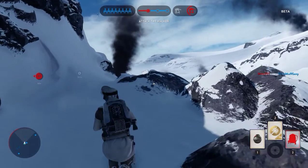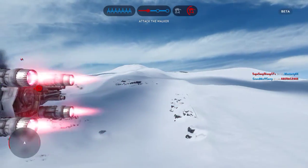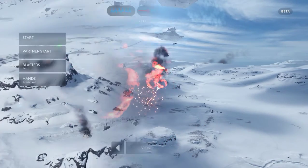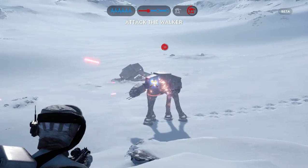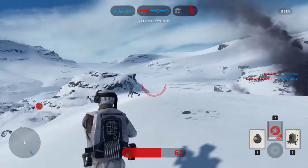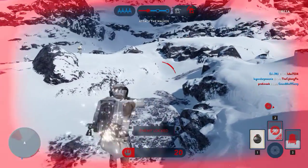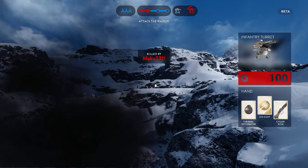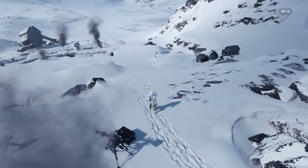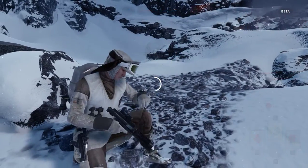The walker is exposed, focus all firepower on it. Calling Red Squadron, X-Wing cover requested. The walker is exposed — focus all firepower on it. Red Squadron, we can use some backup.